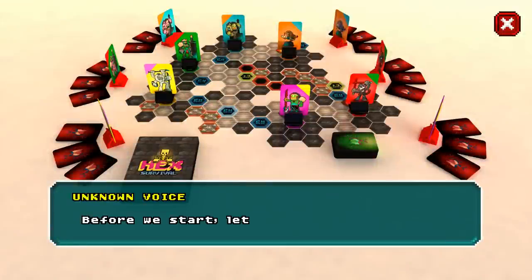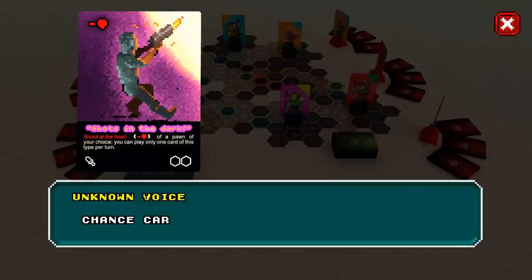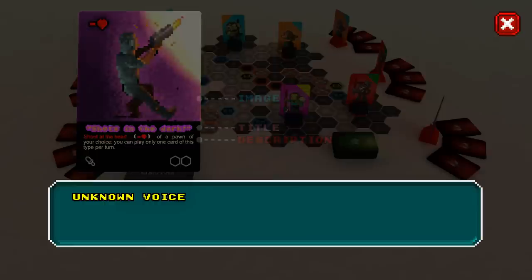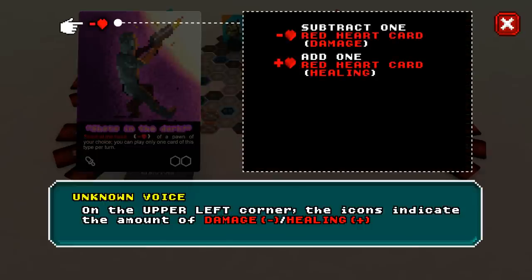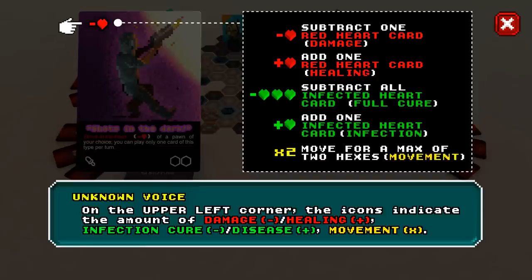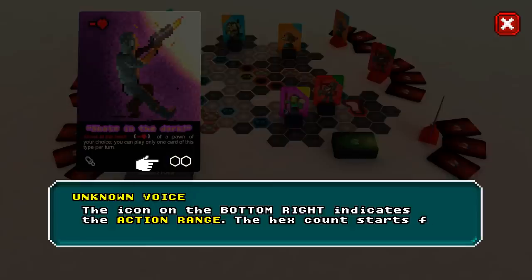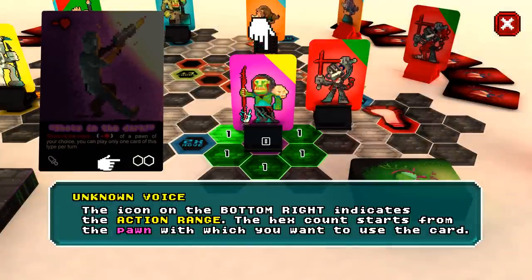Before we start, let's look at chance cards. Chance cards have a title, a description, and an image. On the upper left corner, the icons indicate the amount of damage or healing, infection or cure, and movement. The icon on the bottom right indicates the action range. The hex count starts from the pawn with which you want to use the card: zero, one, two.